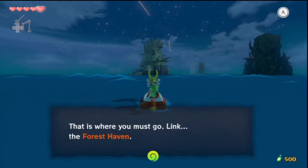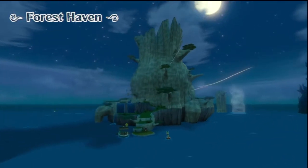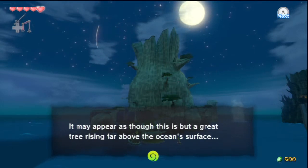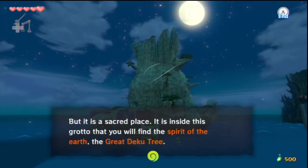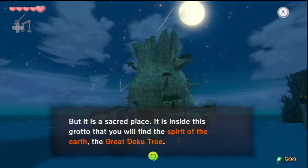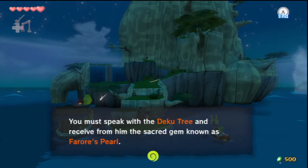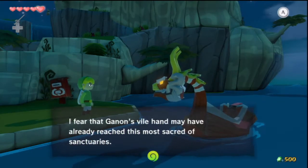'Do you not see what rises up on the horizon? That is where you must go, Link — the Forest Haven. It may appear as though this was once a great tree rising far above the ocean's surface, but this is a sacred place. It is inside the grotto you will find the spirit of the earth, the great Deku Tree. You must speak with the Deku Tree and receive from him the sacred gem known as the Farore's Pearl. I fear that Ganon's vile hand may have already reached this most sacred of sanctuaries. Go forth with caution, Link.'